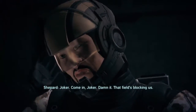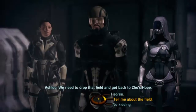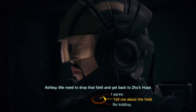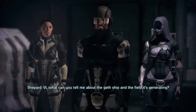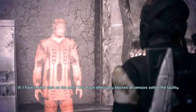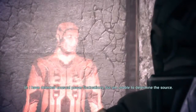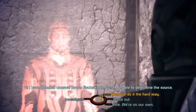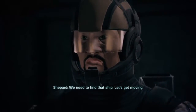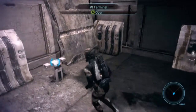Joker, come in Joker. Dammit, that field's blocking us. We need to drop that field and get back to Zoos Hope. What can you tell me about the Geth ship and the field it's generating? I have limited data on the Geth - they have effectively blocked all sensors within the facility. Power fluctuations, but I'm unable to determine the source. We need to find that ship. Let's get moving. Going to standby mode.